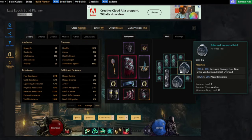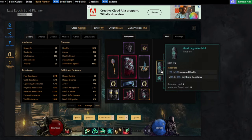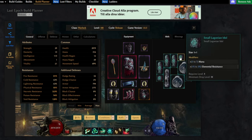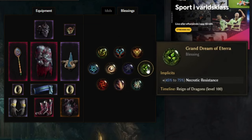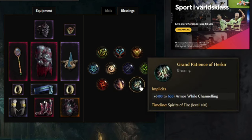For idols, go for adorn idols with increased damage every time while you have an elemental overload, with either health or ward retention on it. Otherwise go for as much health as possible and try to get capped resistances. For blessings: from the Black Sun go for void resistance; from Ending the Storm go with ward gain on potion use and ward decay threshold; from Rain of Dragons go with necrotic resistance; from the Age of Winter go for chance to shred physical resist on hit; and from Spirit of Fire go for flat armor while channeling.